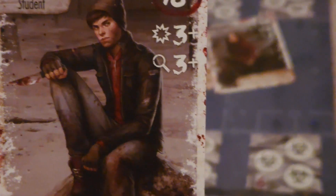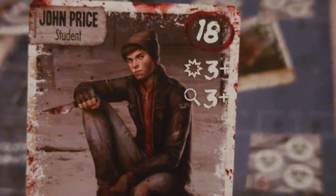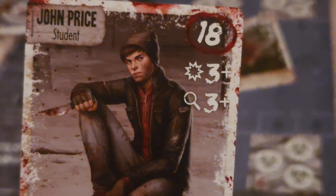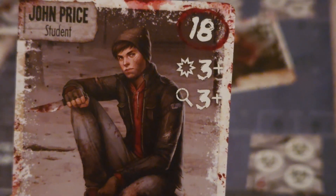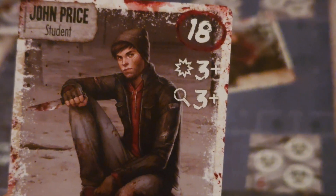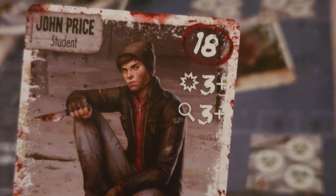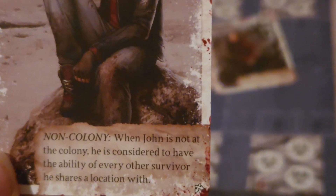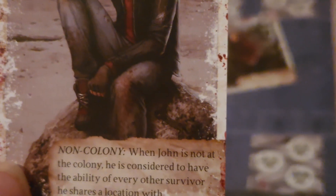There are two other numbers beside the influence value. These are the values in which the character is proficient at certain things. The star-like symbol is how proficient the character is at attacking — John Price needs an action die score of three or greater to attack, and the same with his search value. The lower the numbers on these tracks, the more proficient they are at either searching (the magnifying glass) or attacking (the exploding symbol). Down at the bottom is the ability the survivor has, including where and when you can use it, and whether it is passive or one-time use.